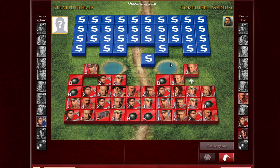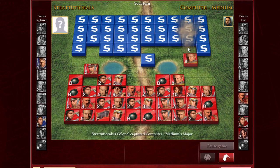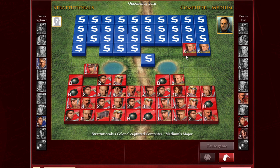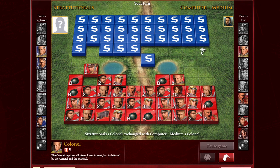I'll try and show you this here. My eight versus his eight — they tie, and they both go off the board. On this side of the screen you can see which pieces you've captured. I've captured the colonel, a major, and three scouts. He, on the other hand, has captured a colonel, a sergeant, one scout, and the spy.